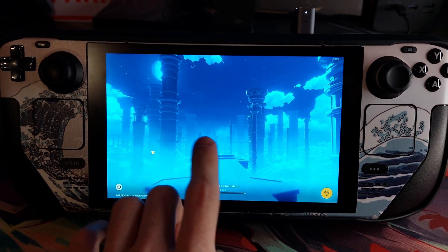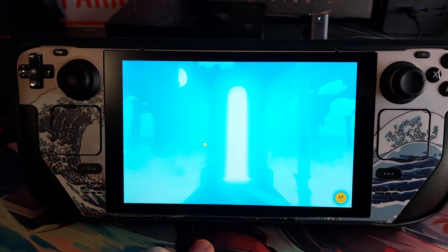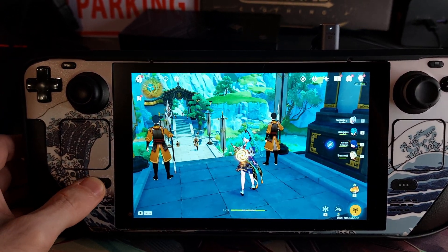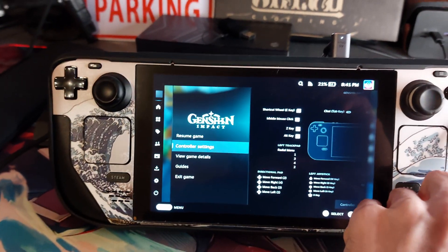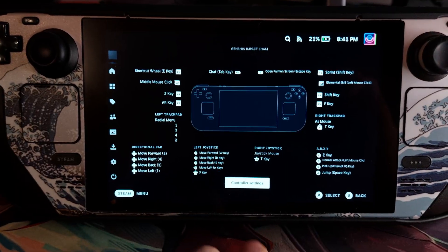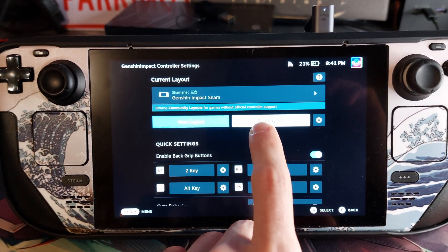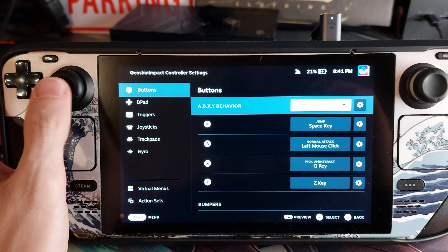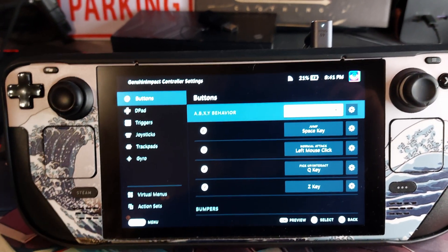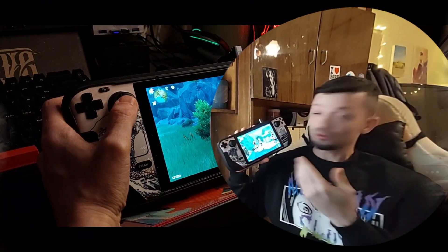Once in-game, you're able to use the touch controls, which might be useful for inventory management. To adjust your controls, press the Steam button and go to Controller Settings, then Edit Layout — you can adjust your buttons there. You can also open the game settings to see all button mappings and adjust them according to your needs.